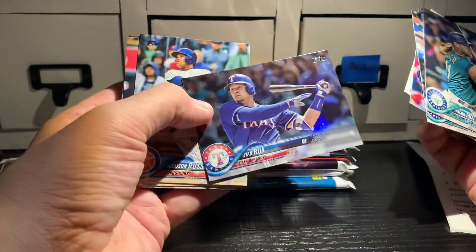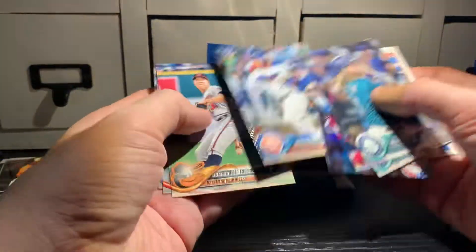There's a Rainbow Foil Rua. The Gregorius now to Update. Love Update — 2018 just had an amazing class.